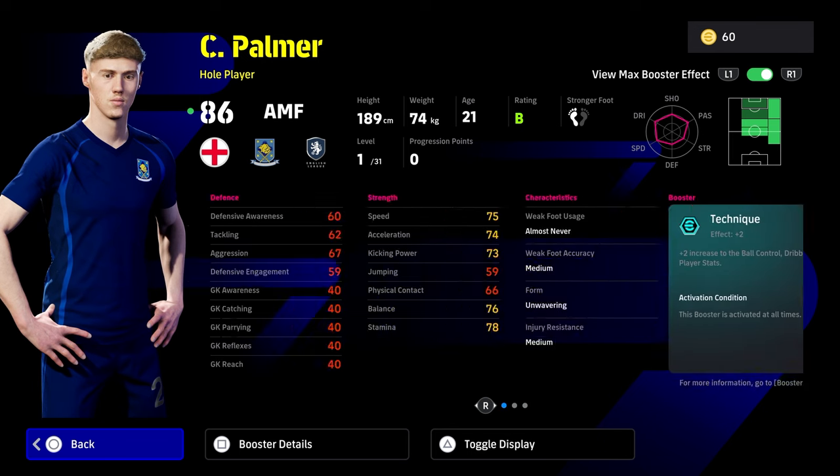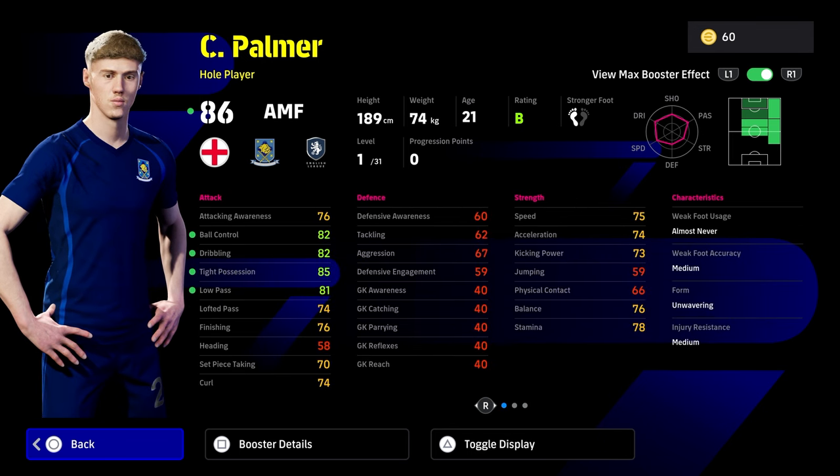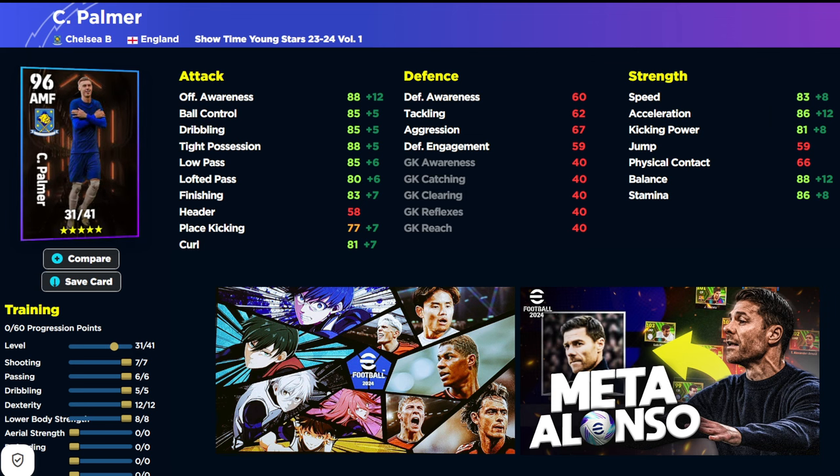Visionary pass is a bit of a weird one because you can't really see the animation as much as something like blitz curler, pinpoint crossing, or edge crossing. He does have a really nice card though — 31 levels and his stats track up very very nicely. No real weakness: acceleration, balance, tight possession, dribbling, ball control — everything's going to be around the 90 mark, including speed, stamina, kick power, finishing, and all your passing as well as offensive awareness, all between 85 and 90. One weakness is kick power — it's not as high as you'd want for a whole player if you're taking a lot of shots.